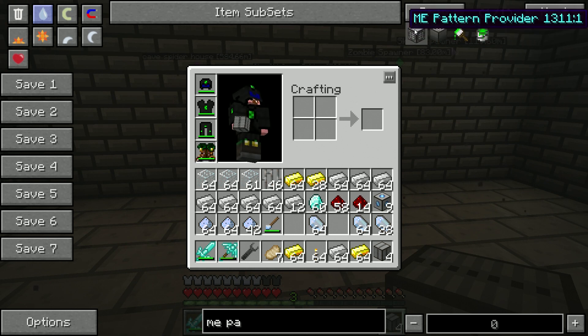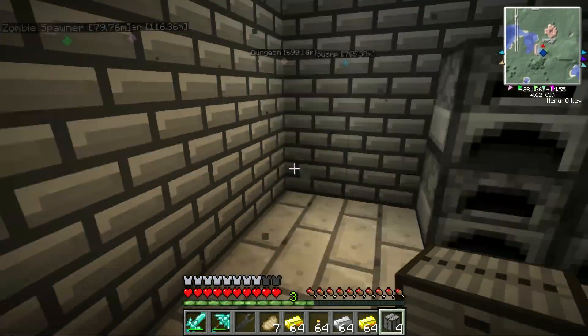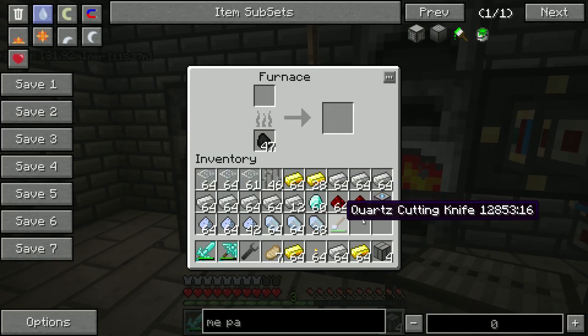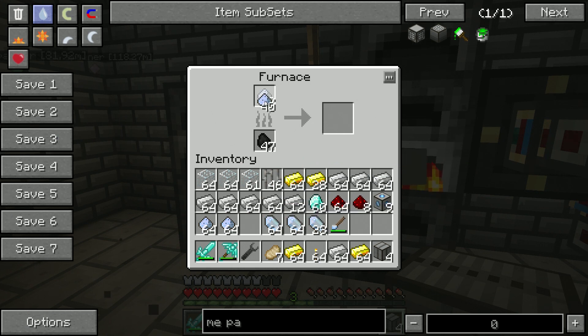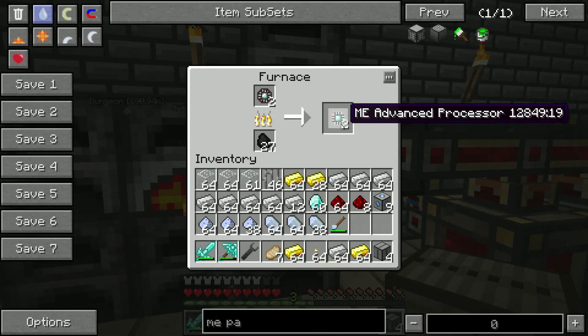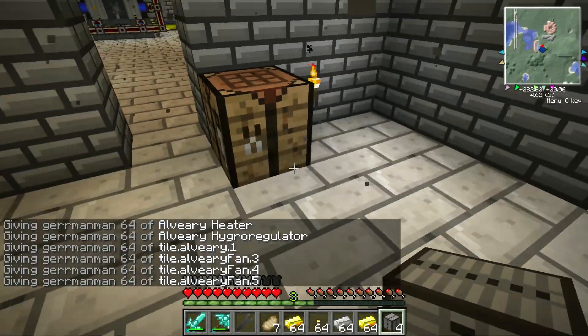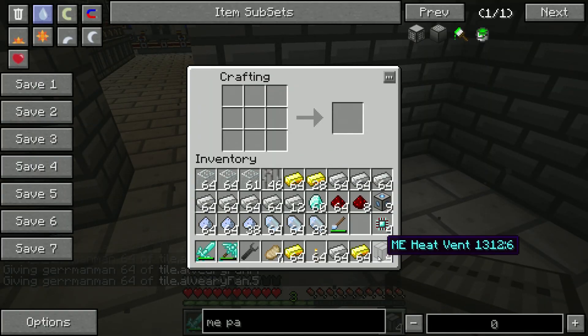Pattern providers — what do we need for these? We need the same thing, so I need to make four more of those. And that should just about have these done. The nice thing about this system is from this point on, all you have to do is basically create the initial pattern or the initial recipe, and once the initial recipe is done, you're good to go.